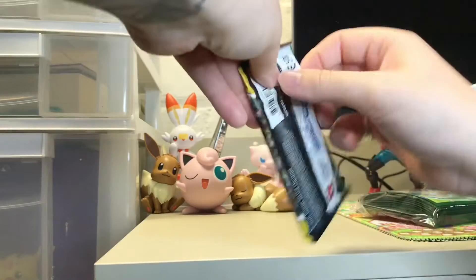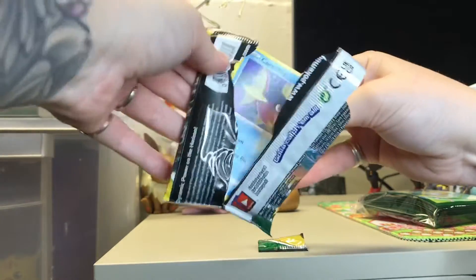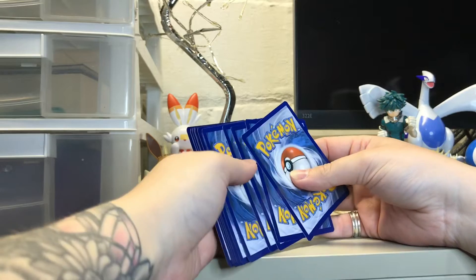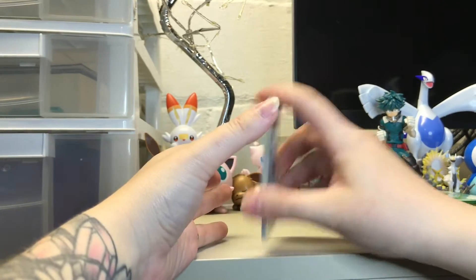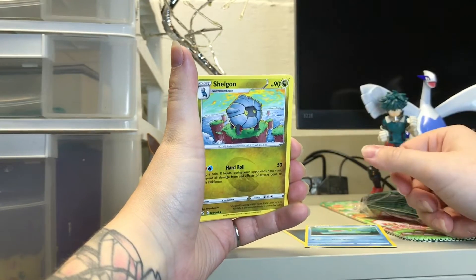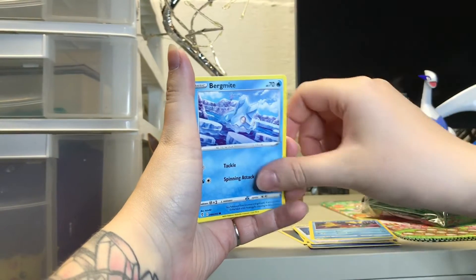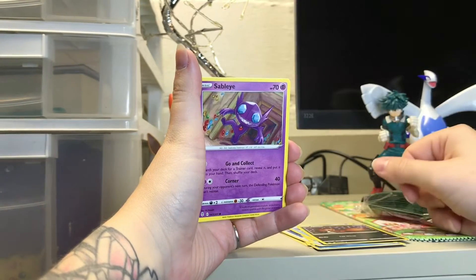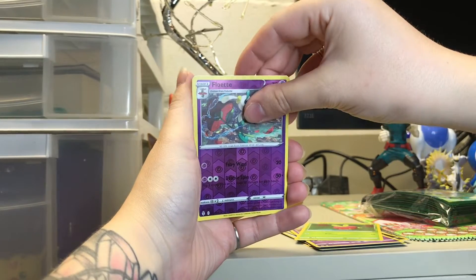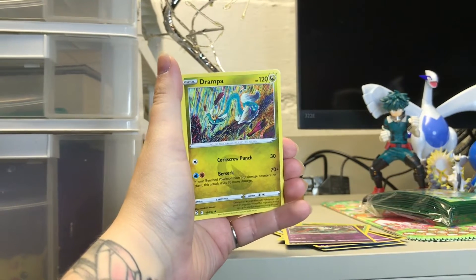Evolving Skies is up. We are still looking for any Alt-Arts — I have no Alt-Art Eeveelutions from this set. Dark Energy, Lombre, Shelgon, Boost Shake, Carvanha, Bergmite, Nickit, Sableye, Applin. Our reverse is Floette. And our last card is Drampa — not even a holo. It's okay, we'll survive. Just upsetting.